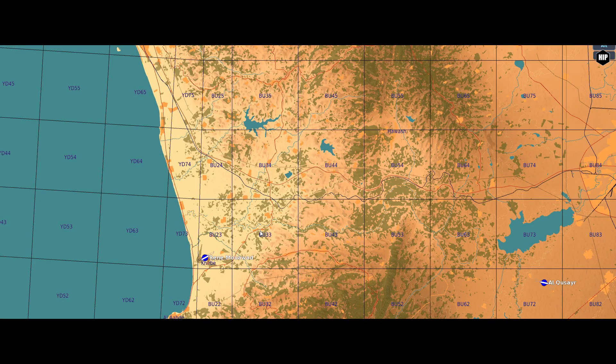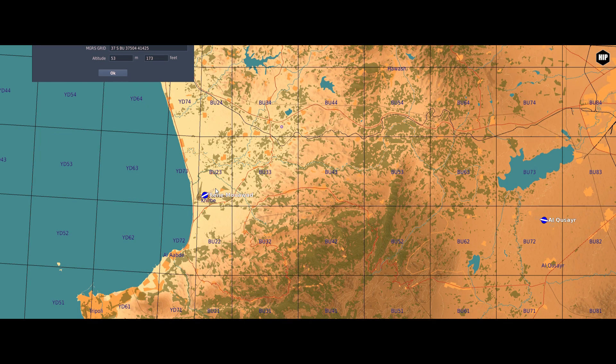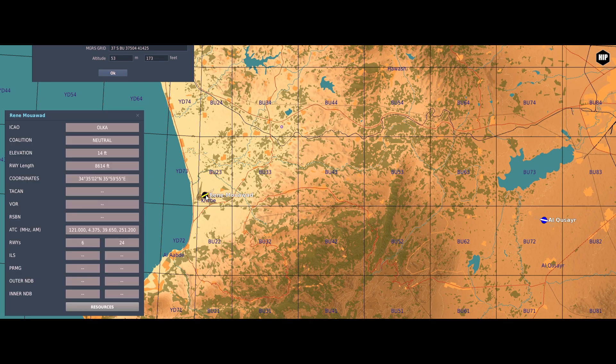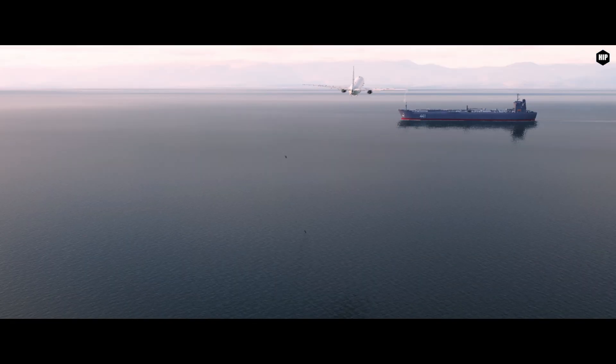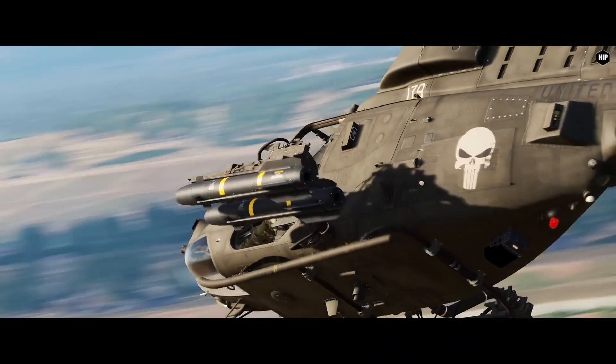We also got new features for the F10 map. We can now pick coordinates like in the mission editor using Left Alt and clicking the left mouse button, and the ability to show the airdrome data window regardless of the F10 view options. Torpedoes got a splash effect, and AI units and helicopter behaviors got a few fixes and improvements.